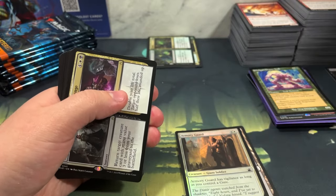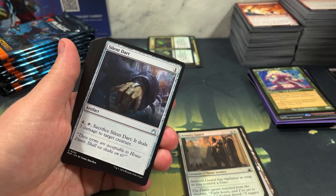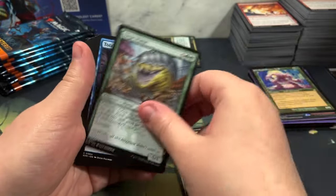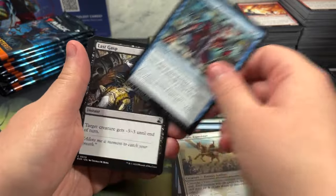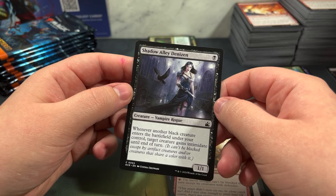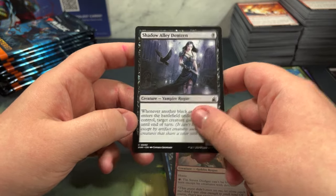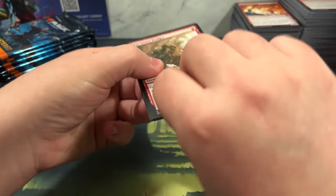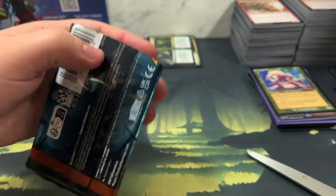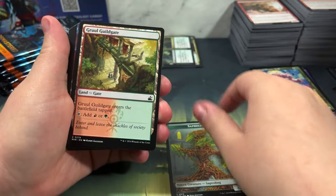Farseek retro - I know that one's good. Look up retro Farseek, not Time Spiral. 58 cents - I guess it's less than I thought. The ability - whenever another black creature enters the battlefield under your control, target creature gets intimidate until end of turn. That'll go in the Edgar sideboard. Farseek is good for ramp and color fixing. Retrieval Revenge is 71 cents.